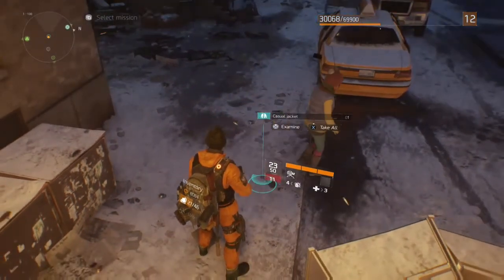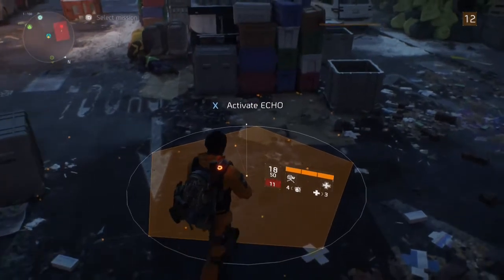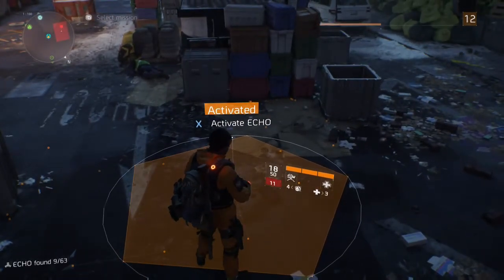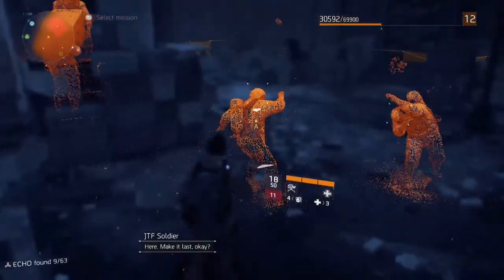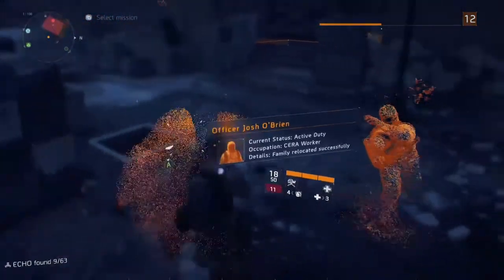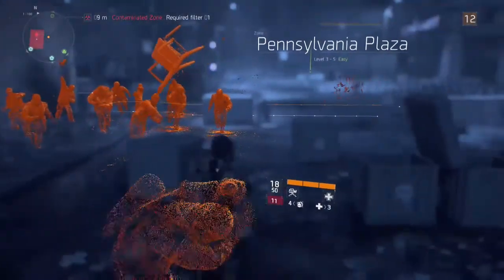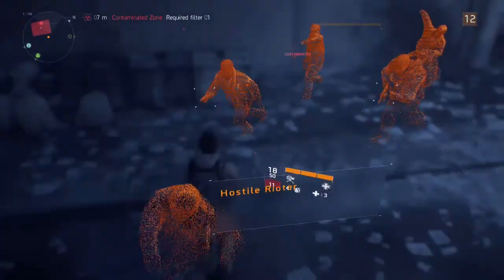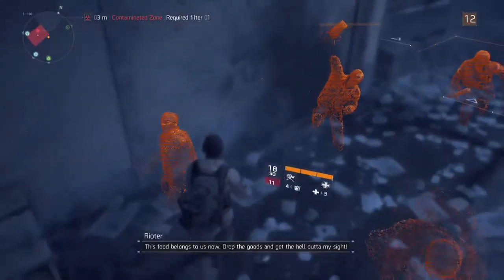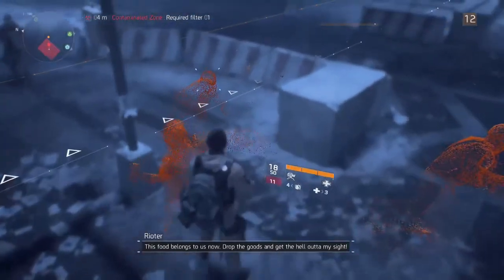Civilians give 245 XP, so make sure you grab civilian items because that gives you a little boost. Also make sure to activate your echoes — echoes give you 330 XP. When you're in an echo, look around the marked areas to find things to collect, like phone recorders, because collecting those gives you even more XP. And remember, it's all boosted by 10%.